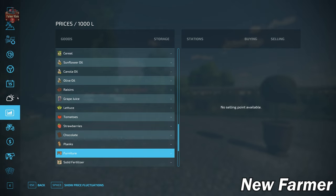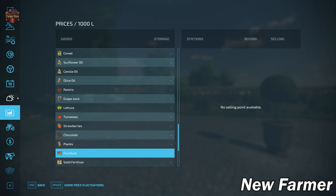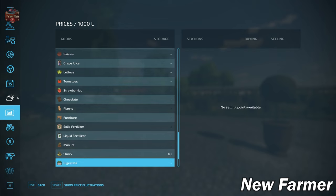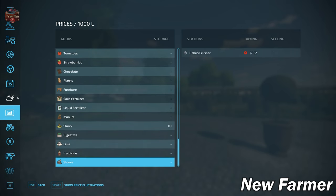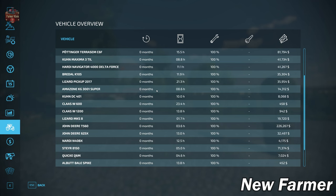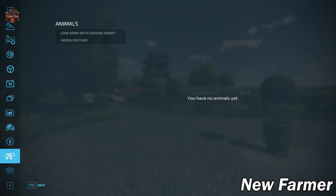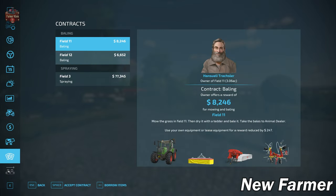We have a sawmill so we can sell planks, and a carpentry facility which produces furniture, but we cannot sell that furniture. One mod you may wish to add if playing this map would be the Sell Everything mod. We do have the ability to buy bulk lime and there is a stone crusher on the map. Most of the starting equipment is fairly new and well maintained, none of it leased, and we do not have any animals at the start. We have a cow barn and a horse pasture — the cow barn is on the main farm, the horse pasture on a separate plot.